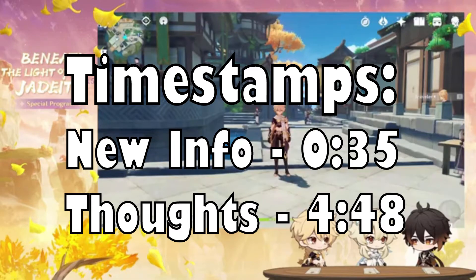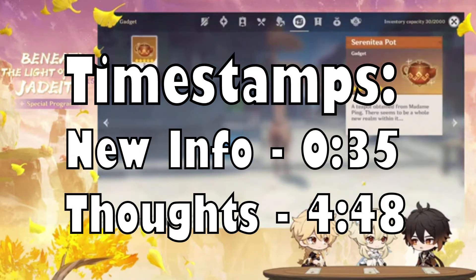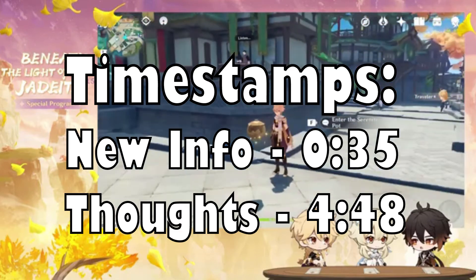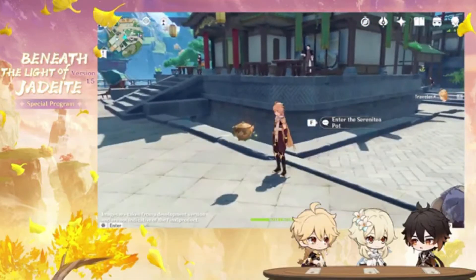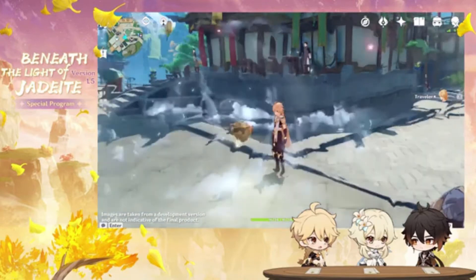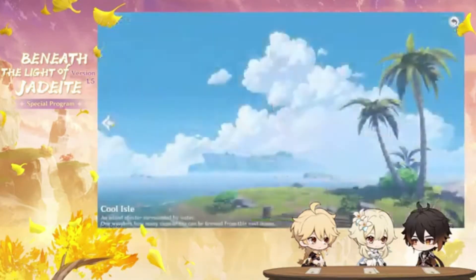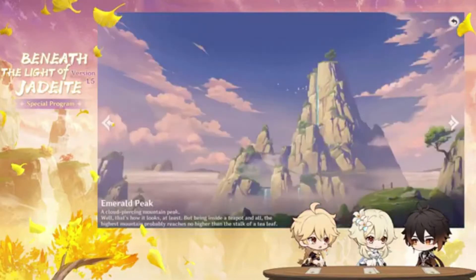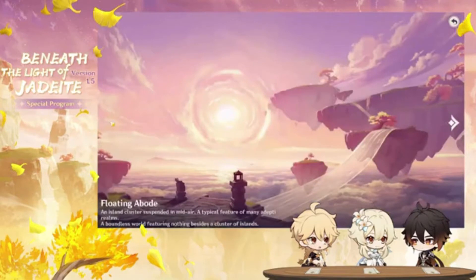The Serenity Pot was revealed in Genshin Impact 1.5 livestream, and since then we've gotten some more information about how it's going to work. There is a lot to unpack here, so let's just dive in. It's basically a housing system for players where you get to jump inside of a little teapot and play Animal Crossing — at least that's what it reminds me of. You get to decorate your little mini world outside and inside of the houses, and visit other friends' worlds as well.